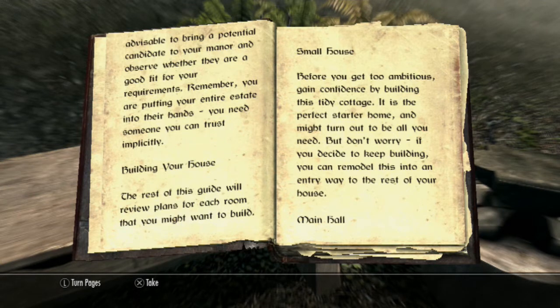Building your house. The rest of this guide will review plans for each room that you might want to build. Small house: before you get too ambitious, gain confidence by building this tidy cottage. It is a perfect starter home, and might turn out to be all you need. But don't worry — if you decide to keep building, you can remodel this into an entryway to the rest of your house.